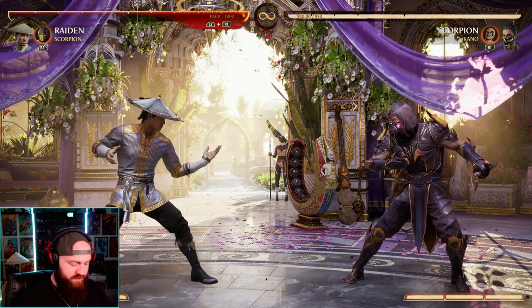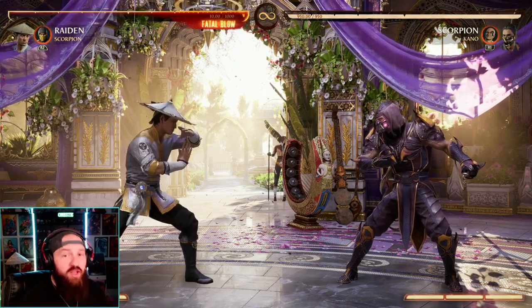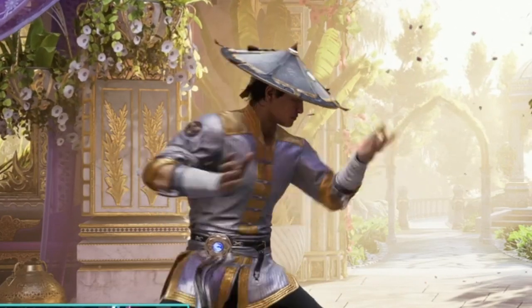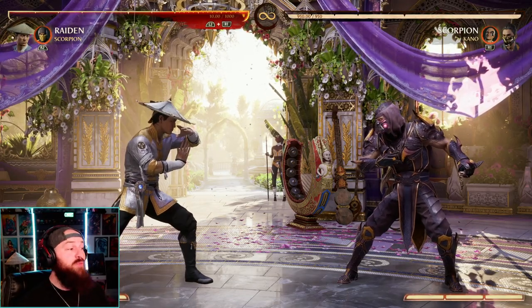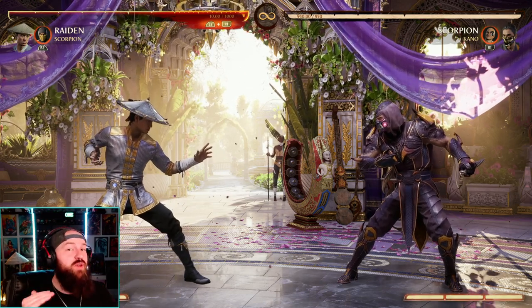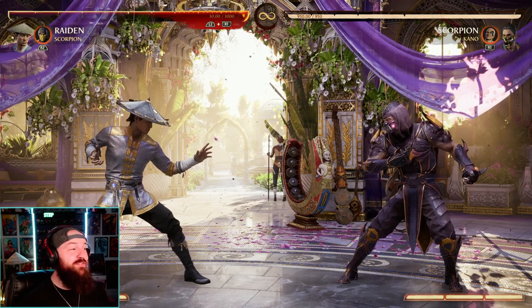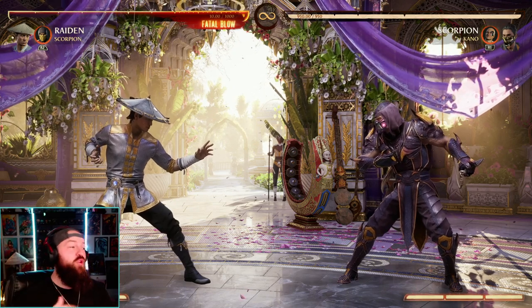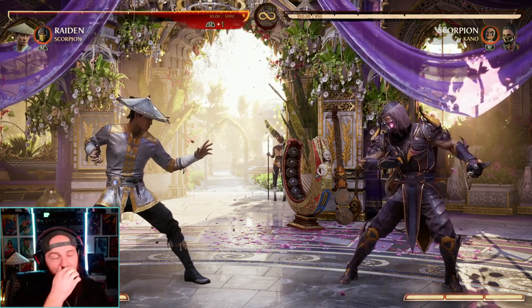So to quickly go over it — we have stand block like this, which will block overheads. But what you can do is hold up and block. You see how the blocking stance changes. Now the thing you need to know about up block is you cannot just hold it — it has active and recovery frames. What recovery frames means for you as the fighter is if you miss this up block or your opponent guesses it, you have that amount of frames before you come back down to stand block and then crouch to low block.